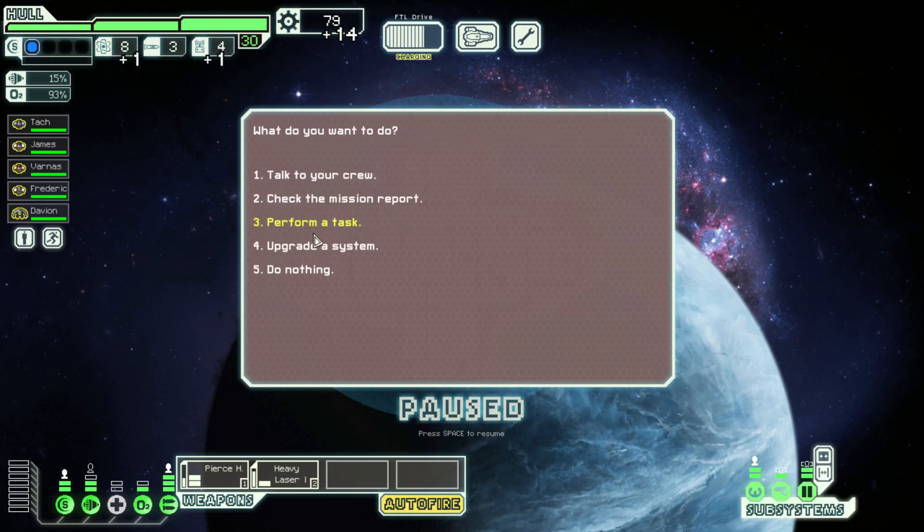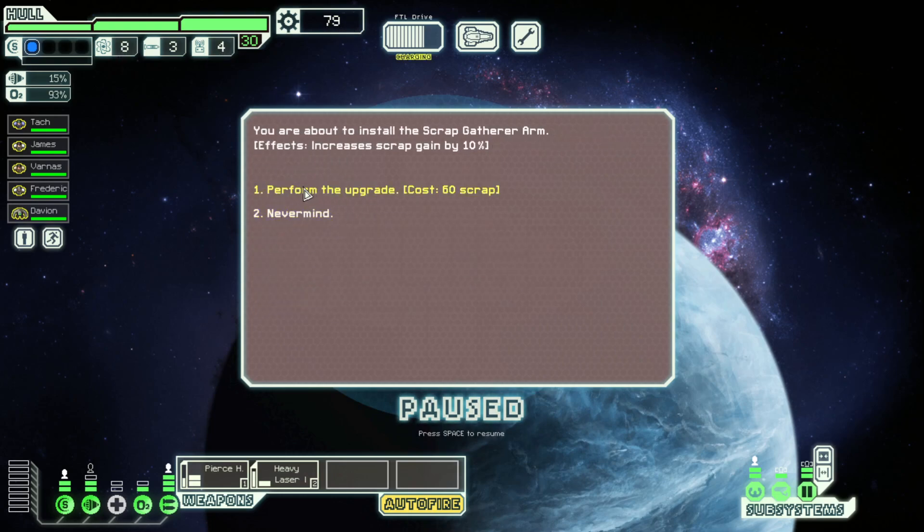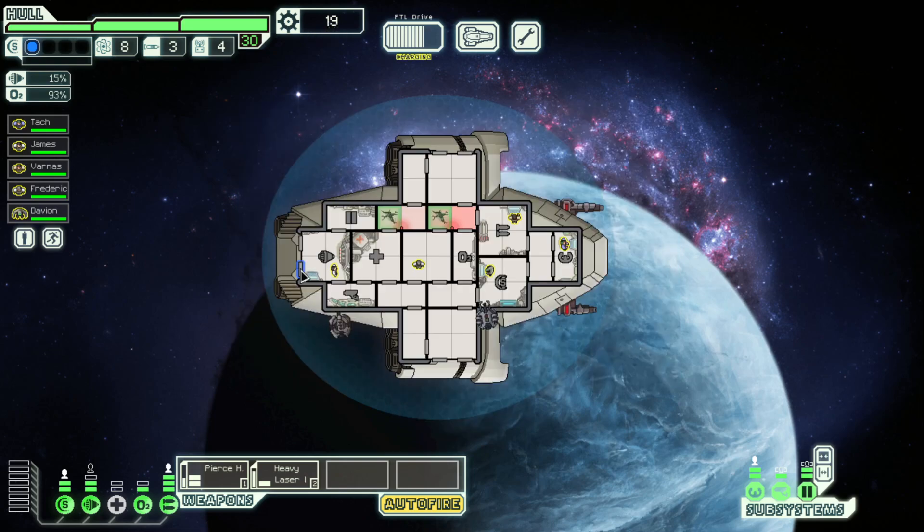We have 60 scrap. Let's now get the arm — early scrap gatherer. We spent some money there, which is fine. I know I said I was going to get the shields, but I want to get that scrap rolling as soon as possible.